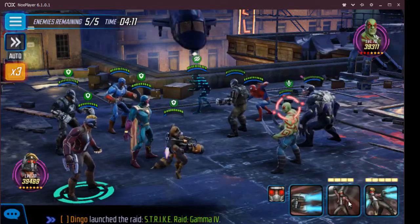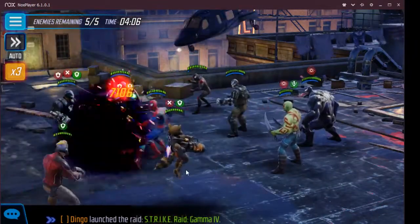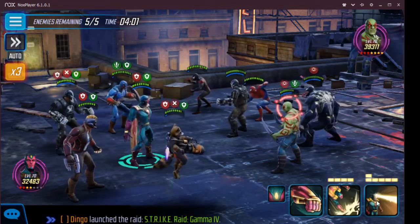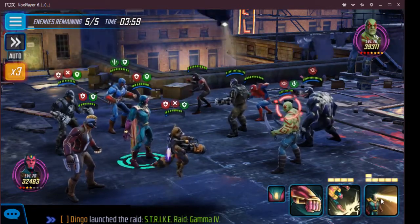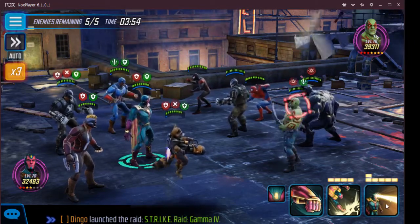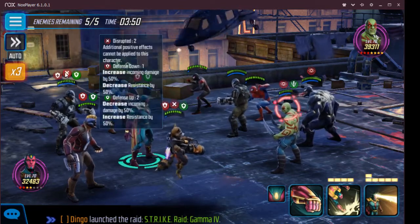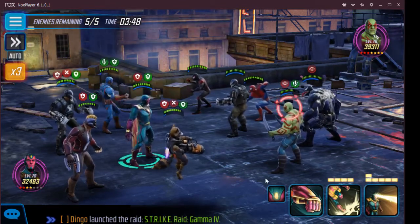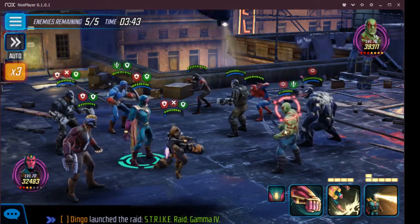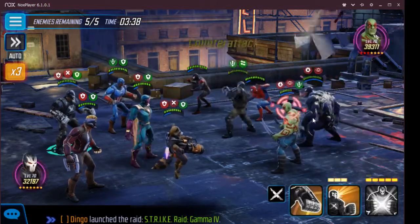I'm just gonna lay into him. Going ahead to get the blinds down, get some energy generation. There's a disruption - I need to taunt out of this with Cap. Crossbones is next and he has disrupted and defense down, so it's not like he's gonna taunt. I want these guys to attack but I can't really make them.